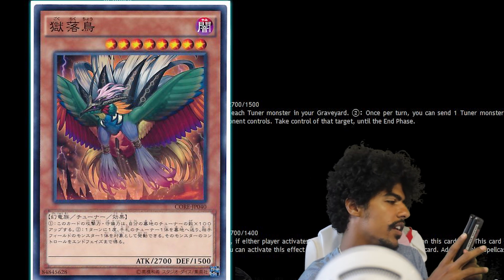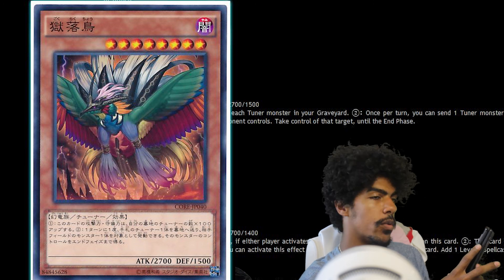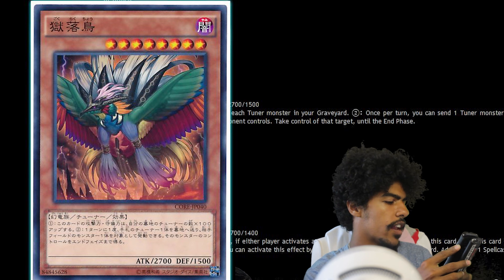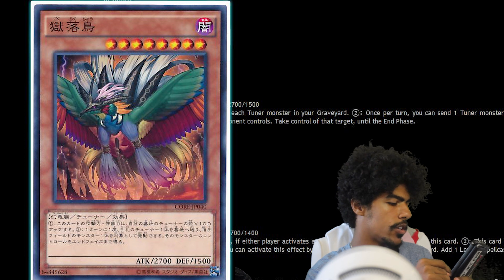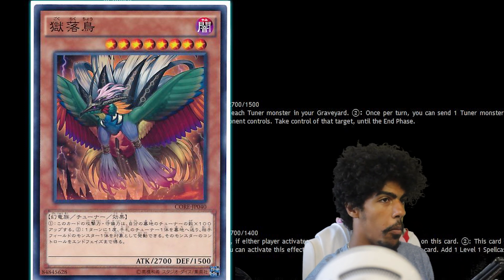Bird of Paradise Lost is a Dark Dragon tuner effect monster, Level 8 with 2700 attack and 1500 defense. This card gains 100 attack and defense for each tuner monster in your graveyard. Also, once per turn, you can send one tuner monster from your hand to the graveyard, then take control of one monster your opponent controls until the end phase. I'm okay with that.